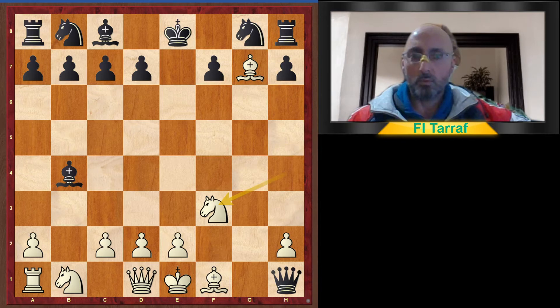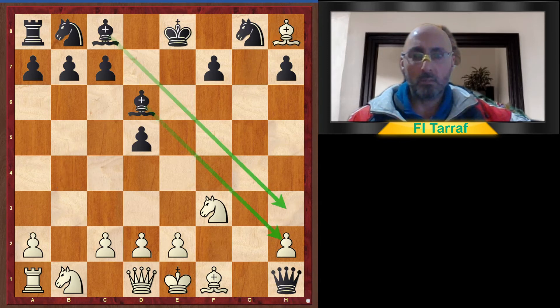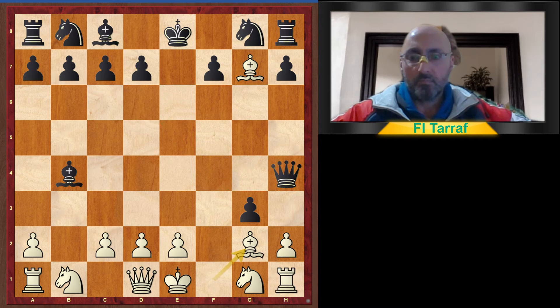Knight to f3, just to trap the Queen. Then d5, Bishop h6, and Bishop to d6 attacking the h2 pawn and the queen. The queen cannot go anywhere after that, but this is not what happened in the actual game.